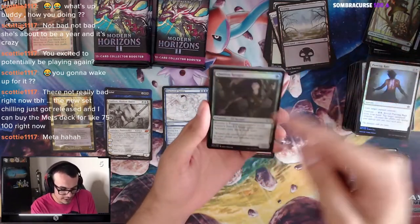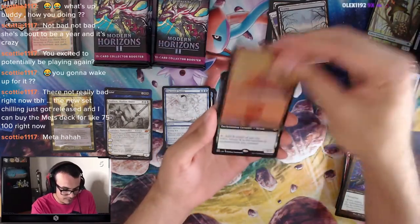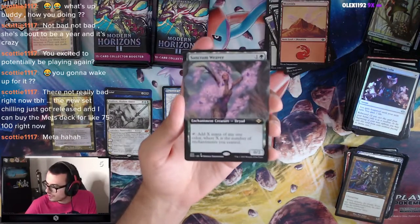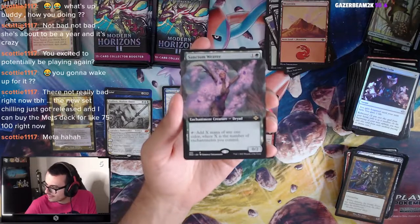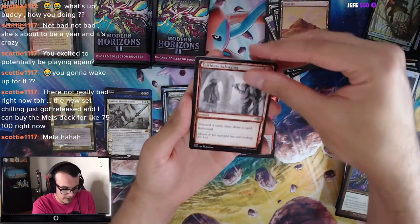Aquarian Ranger — that's actually a good card. We got a Foil Mountain. We got Sanctum Weaver — good in Enchantress decks: add X mana of any one color where X is the number of enchantments you control. Solid. Faithless Salvaging.